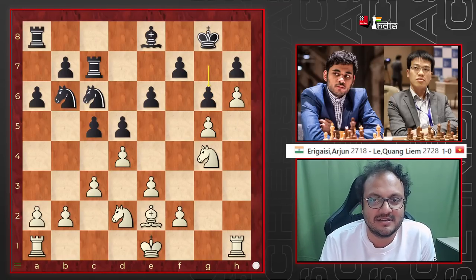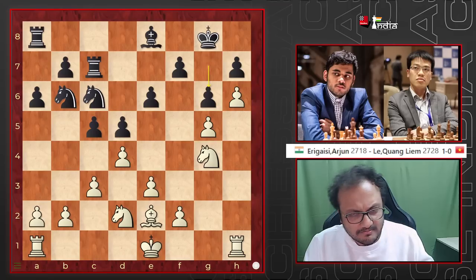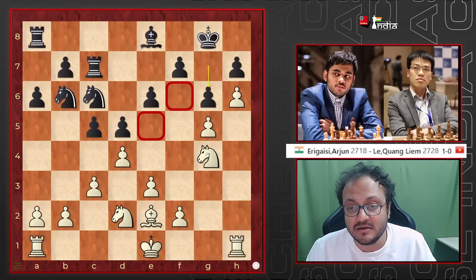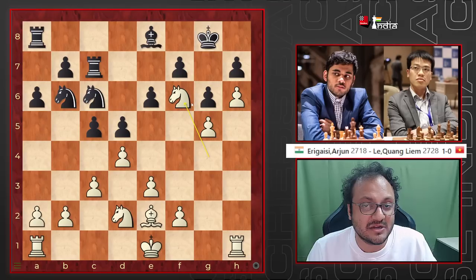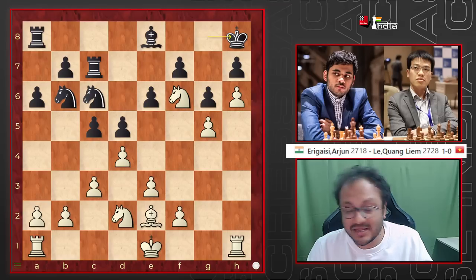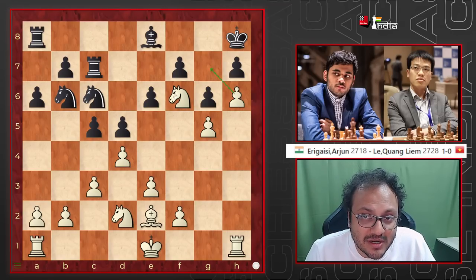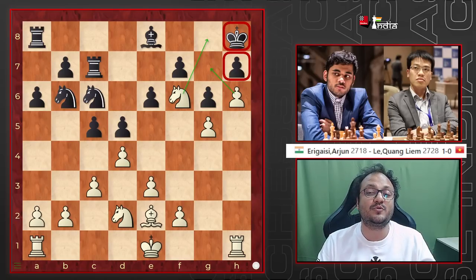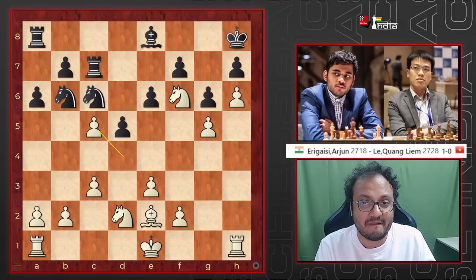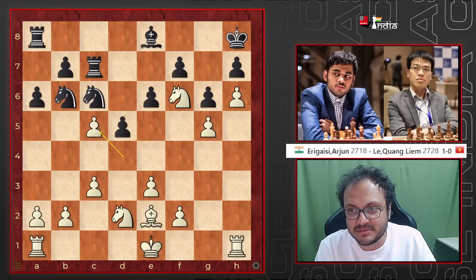h6, g6. And now look at these dark squares — terribly weak, especially the f6 square where Arjun gave a check. Now the king has to go to h8 because the h7 pawn has to be defended. Notice how this pawn and this knight take away squares from the king, and h7 is a huge weakness. Then dxc5 was played, knight a4.